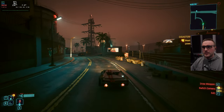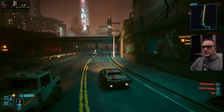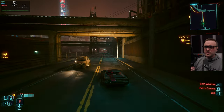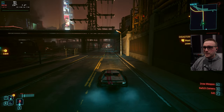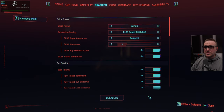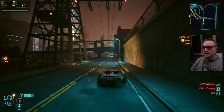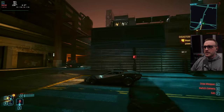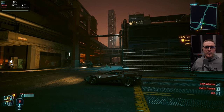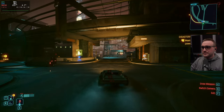If I click and remove DLSS frame gen, my FPS drops back to around 130–135. Now I'll reactivate it — and watch this — I'm back at 240 fps. At 130 fps it wasn't bad, but having the opportunity to push my refresh rate higher gives a way smoother experience, and that's what it's all about.